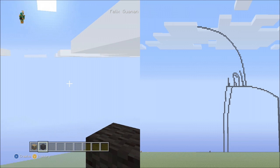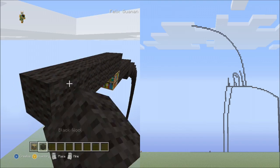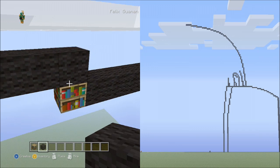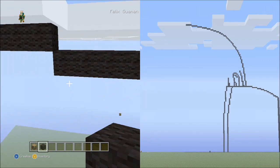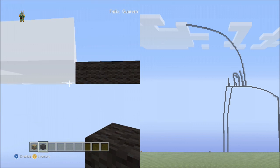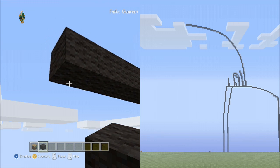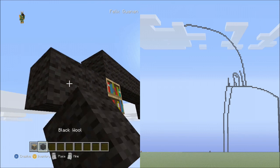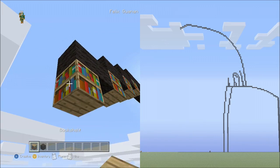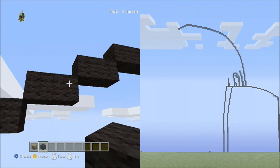Place 2 sets of 6 going across, then delete those. All blocks from here will be going down to the left. Place 4 sets of 2s going across on the lower level, then delete those placement blocks.